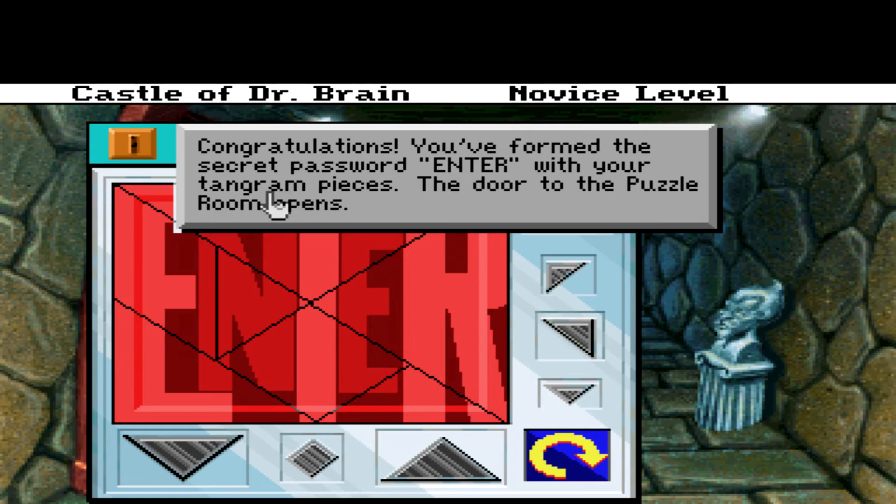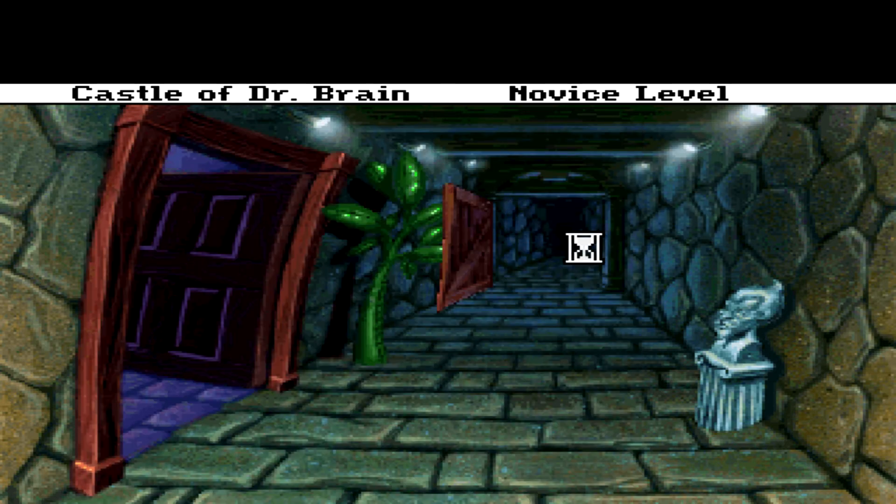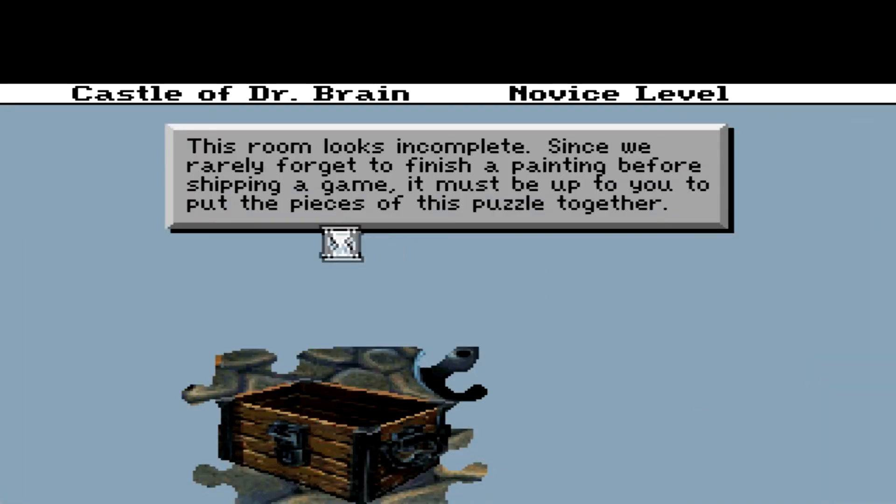With your tangram, the door to the puzzle room opens. All right, so what have you got for me? Oh, this room looks incomplete. Since we rarely forget to finish a painting before shipping a game, it must be up to you to put the pieces of this puzzle together.